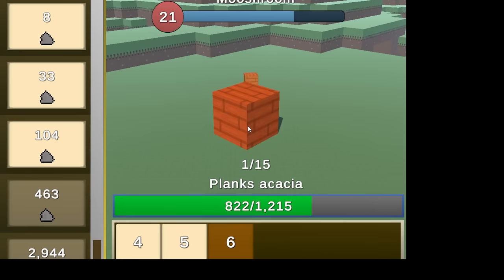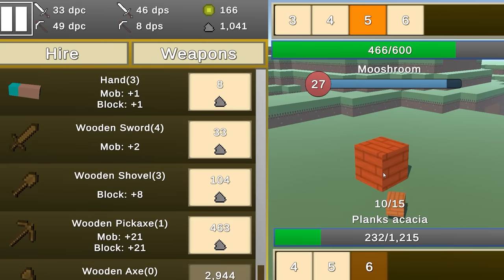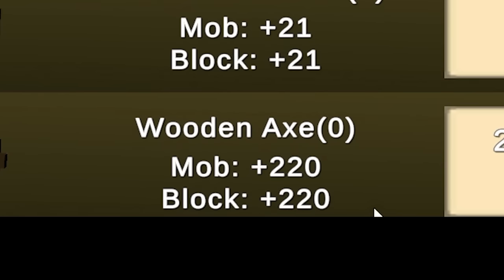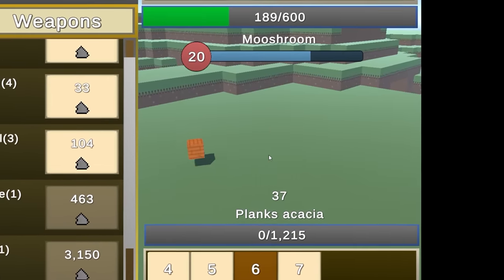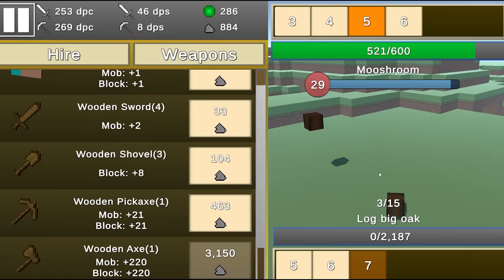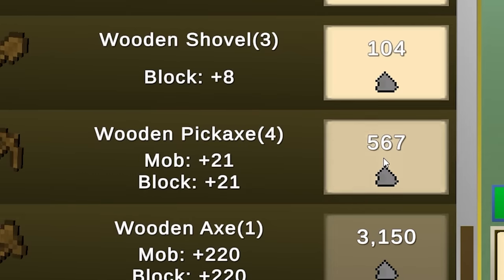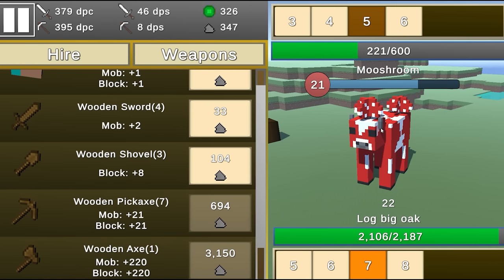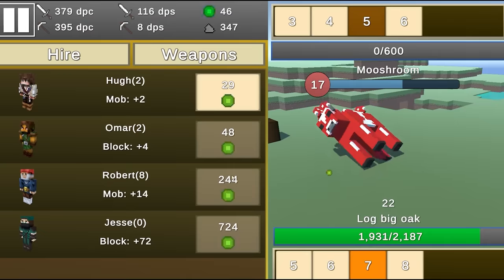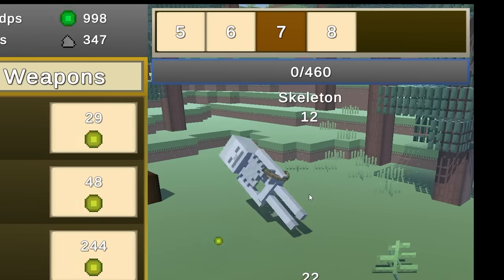I can now buy the wooden axe — look how big of an upgrade it is! Level seven is the big oak log — it's dying instantly and giving me over a hundred dirt every time. I'll put it all into the wooden pickaxe. Back to the mooshroom — we also kill it instantly. Let's put it all into Roberto for more DPS. A spider is giving me about 35 experience every kill. Let's buy the next helper — he's doing 72 additional damage to blocks.